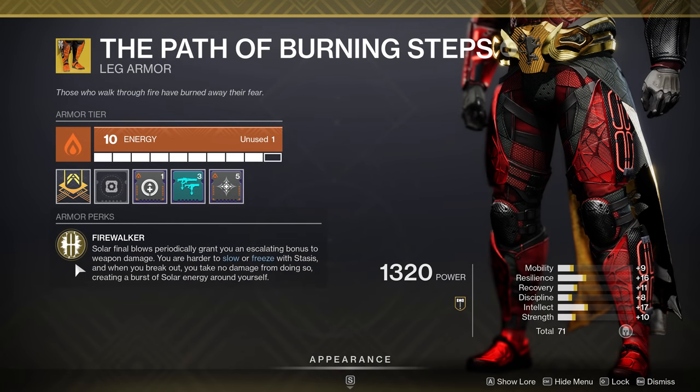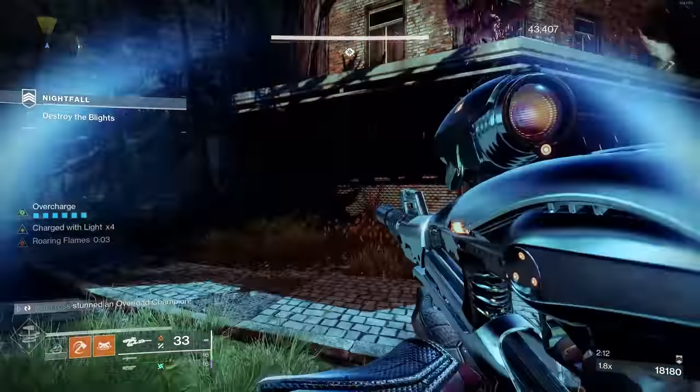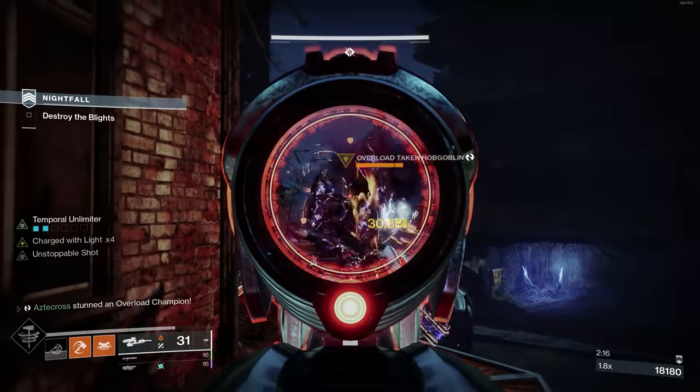Fire Walker states that solar final blows periodically grant you an escalating bonus to weapon damage. You are harder to slow and freeze with stasis, and when you break out, you take no damage from doing so, and it creates a burst of solar energy around yourself. The big one here is the part about solar final blows granting an escalating bonus. And Vex Mythoclast is solar — so when you combine it with Path of Burning Steps, you start to see some escalating damage values.